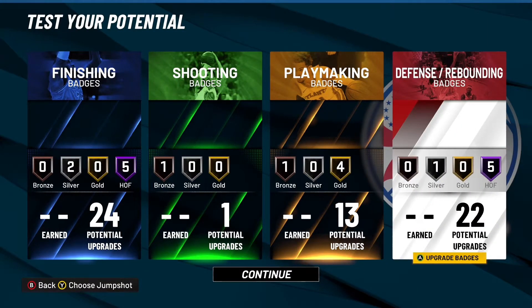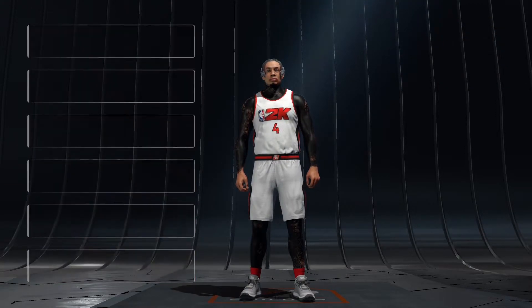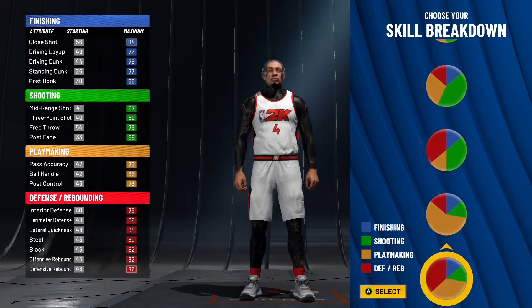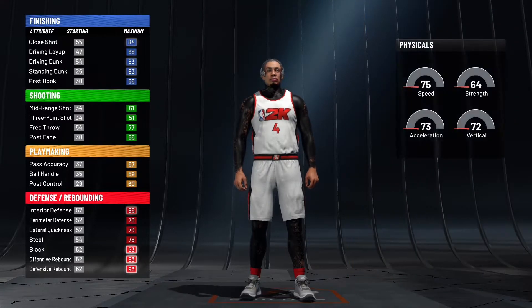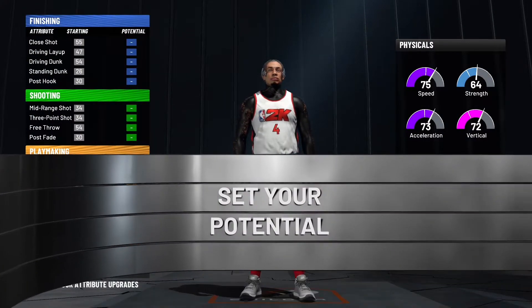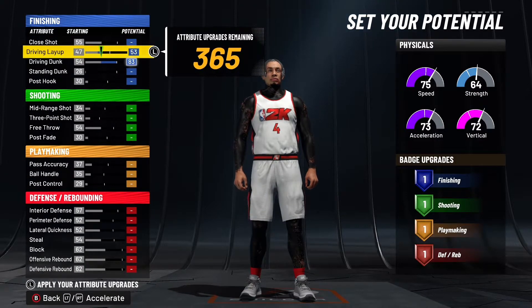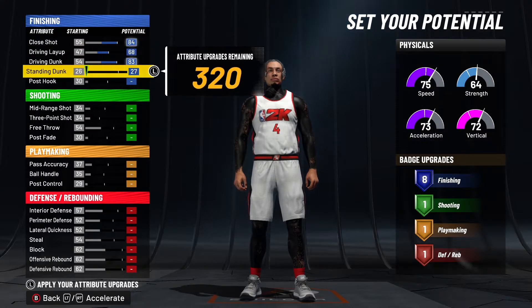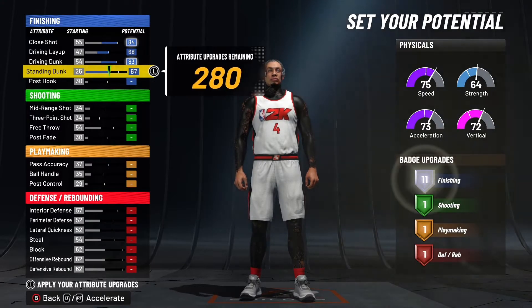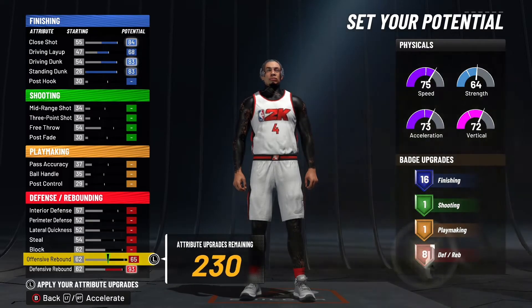Okay so as y'all see, it's a powerful build - left-handed, just number four or whatever. But this one is a pure red instead. I know y'all like pure reds - see right here the pure red pie chart. So I'm gonna show y'all how to get the most finishing out of this. Driving dunk 83, driving layup 68, close shot, standing dunk all the way up - and then you get 16 finishing badges.